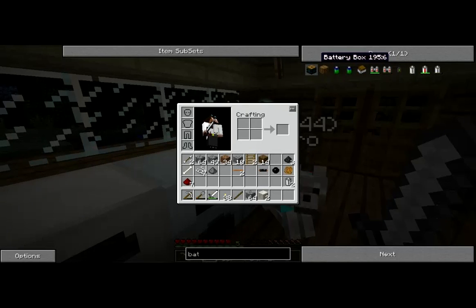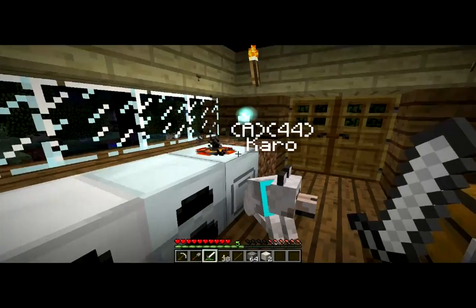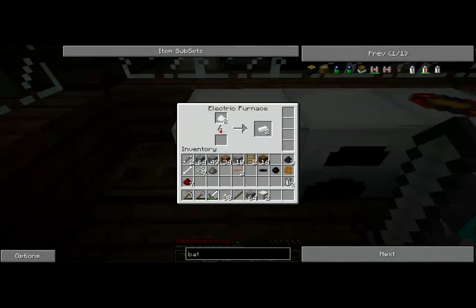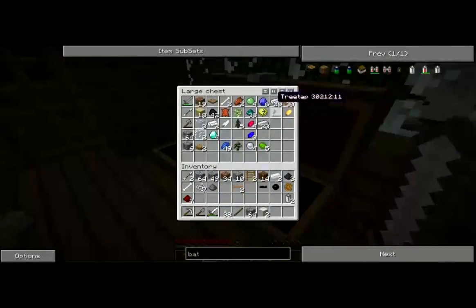The battery box is Red Power. There it is. I need three batteries for that — two tin. Oh wait, I've already got the other two.